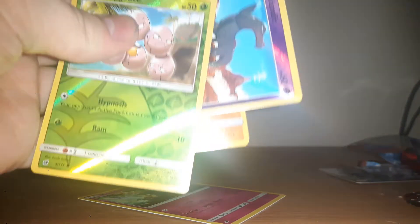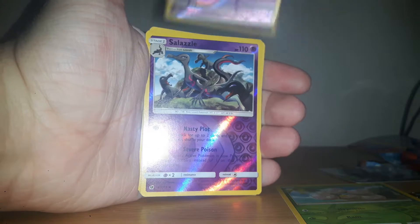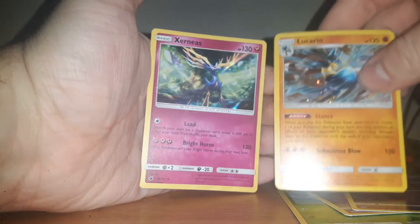Actually, I keep calling them Holo Rares by mistake — I meant to say Reverse Holos for those. Sorry if I got them mixed up. So nothing good in the packs today. We only got Exeggcute, Salandit, Salazzle, Lucario, and Xerneas. That's all for the day, you guys. Thanks for watching, don't forget to like and subscribe for more videos, and I'll see you guys in my next Pokemon trading card opening!